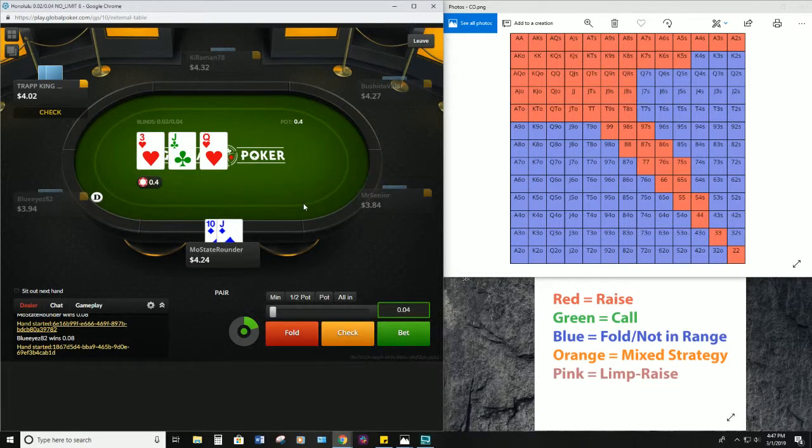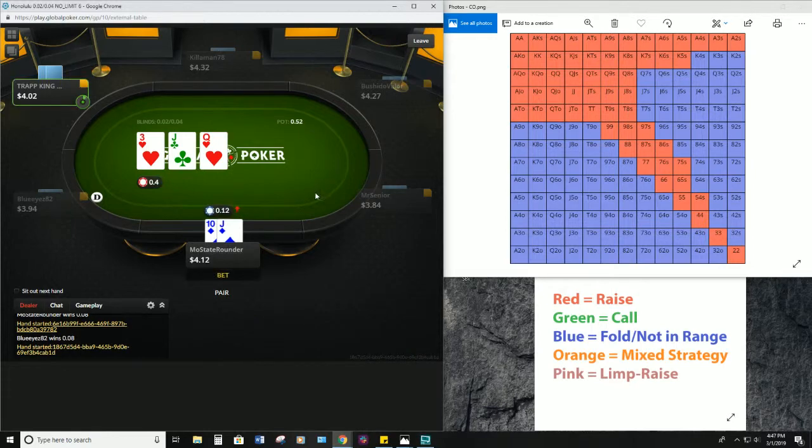If this was a rainbow board I think we would check, but since we've got two hearts we're gonna go ahead and bet. We get a call — by betting there we're trying to protect our hand and charge the flush draw as much as possible. Now with a nine we can also hit a straight.